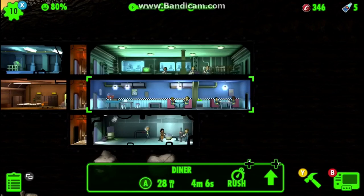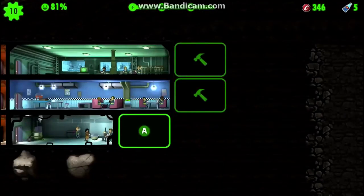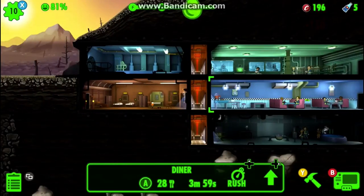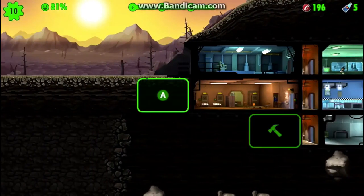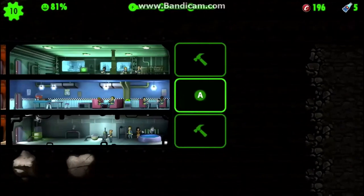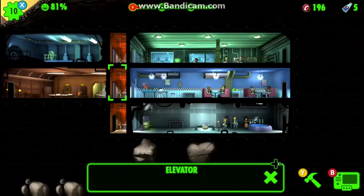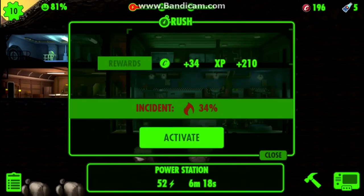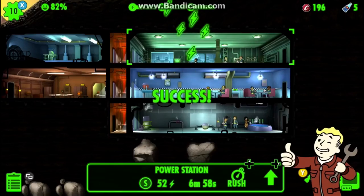I can't afford to upgrade that room but I can build a third water treatment. I actually have room to build out that far which is good. In the top left it shows I have 10 out of 18 capacity. I'm getting low on energy so I'll rush the generator again to hold me over.